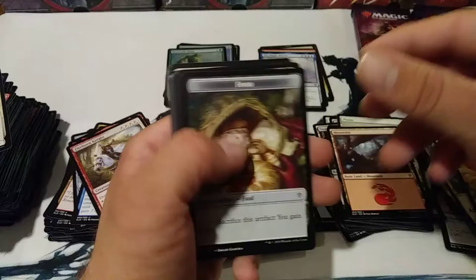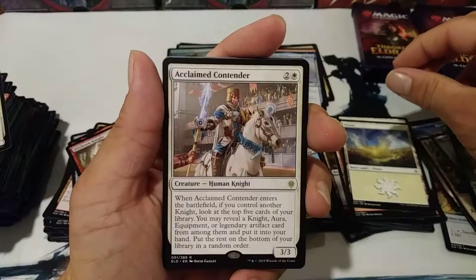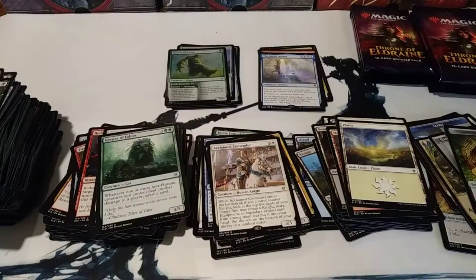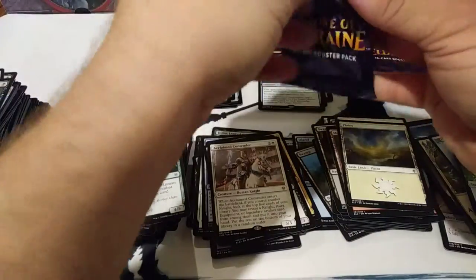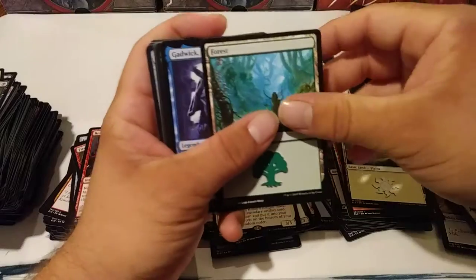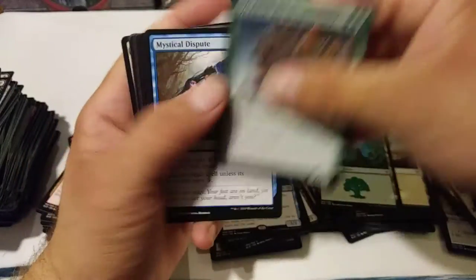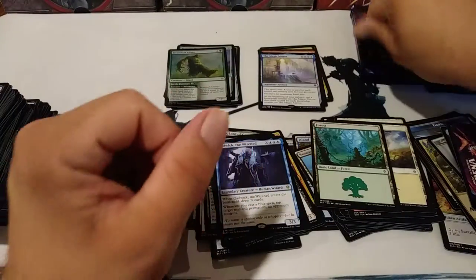This is a very fun set to open up because you never know what's going to be in there. The packs are all backwards. Acclaimed Contender — alright. The pie theme cracks me up — turning anything into a pie, just bacon into a pie. The food tokens are so good. Some of the games though just go long. Gadwick the Wisened — he's a nice commander and I have extras of him now. There's the green guy — he's not quite as good as the green rare.